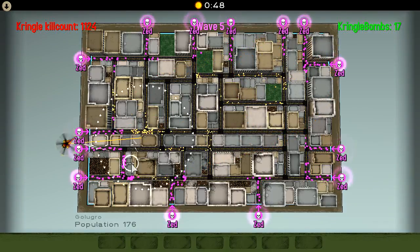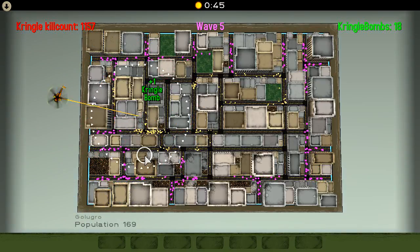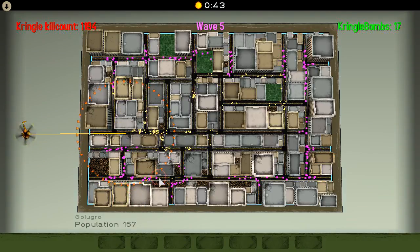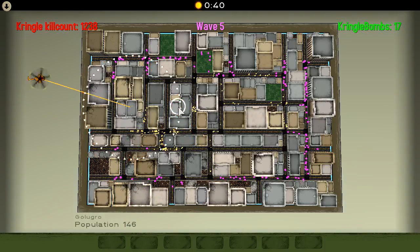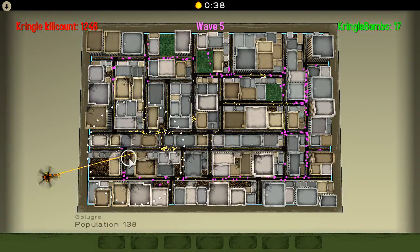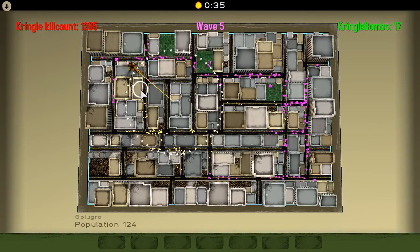As you can see, by this point you don't need to worry about saving all the humans. You only need to worry about making it to Wave 7. The human population is reduced to something much more manageable, and that's fine. You only need one person to make it to Wave 7 and you're good.